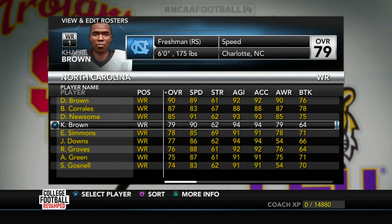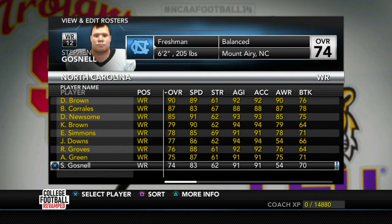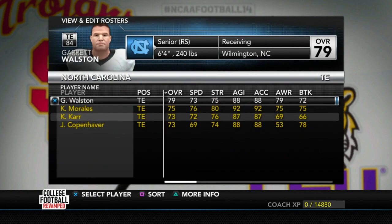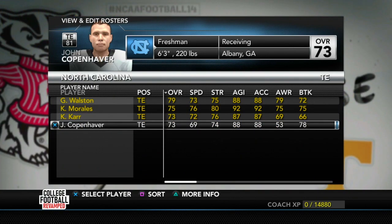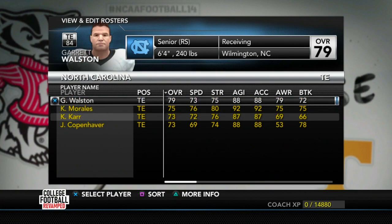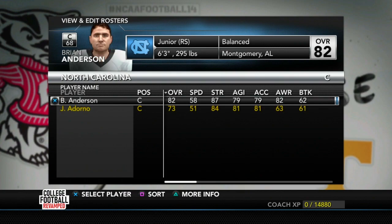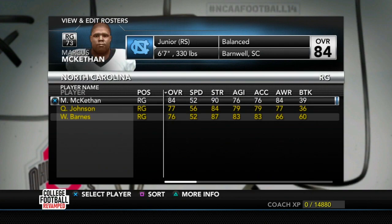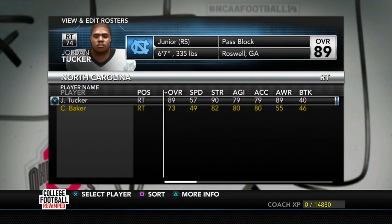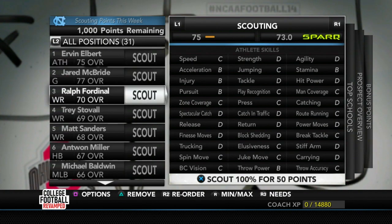On to the receivers, we have a 90, an 87, and an 85, and then some freshmen I think we can develop into something pretty good. So receivers we should be fine — we have depth. At tight end we have depth as well. We have freshmen that are 73 overall and we should be able to develop them well. Looking at our offensive line, we have a 79 sophomore, an 82 junior, a 73 freshman, and a few other juniors and sophomores at tackle. I think our offensive line is fine, though we're going to lose a lot after this year.